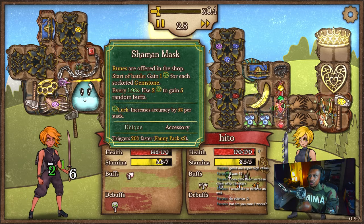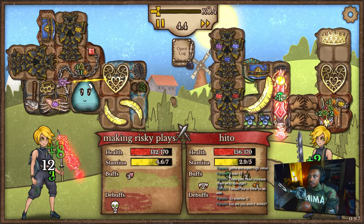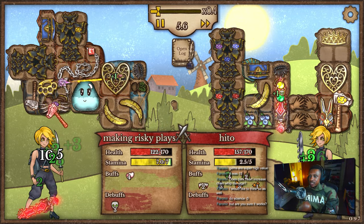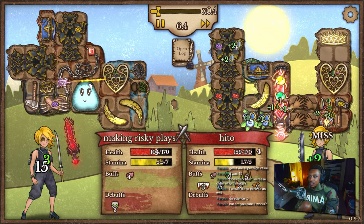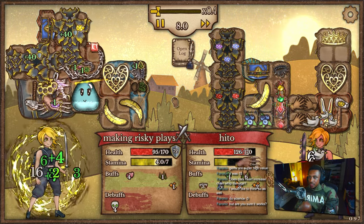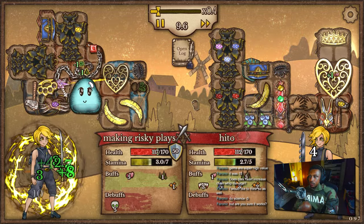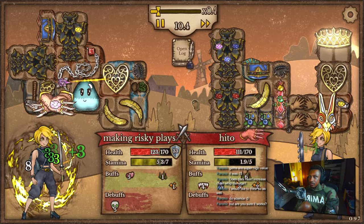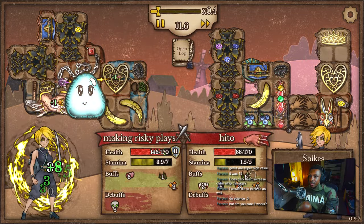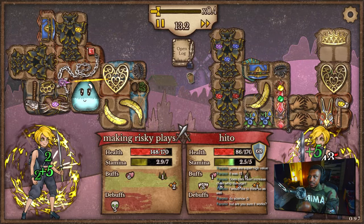Double jewels — oh, he went with shaman mask too. He'll probably proc his glowing crown. Actually maybe not, because we're stealing buffs from him, which means his regeneration and mana is ours. So will he ever proc his glowing crown or the heart? I don't know. Plus we're decreasing the damage of bloodthorn on us because we're removing the vampirism and spikes. But there goes his berserker mode.